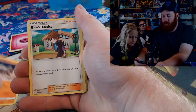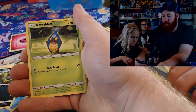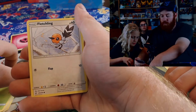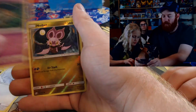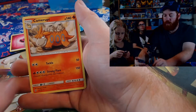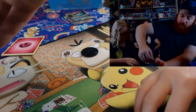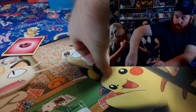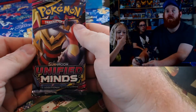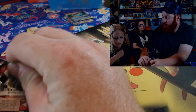Blues Tactics, Karrablast, Fletchling — and the rare is a Comfey. Alright, another Unified Minds pack. I'm gonna keep the code card on this one. What do you guys think the energy is?